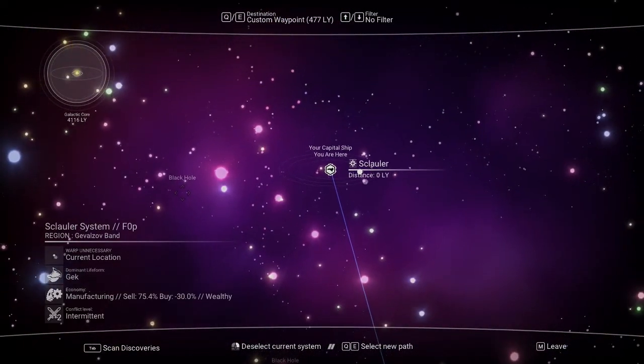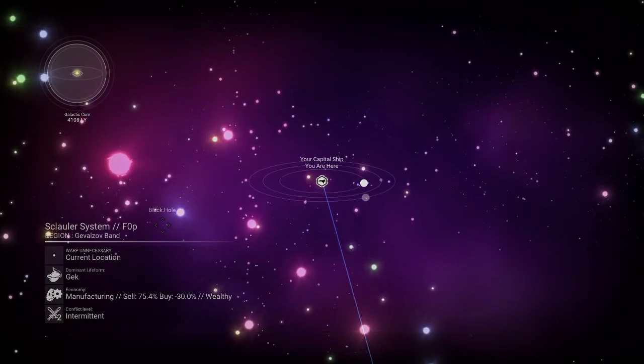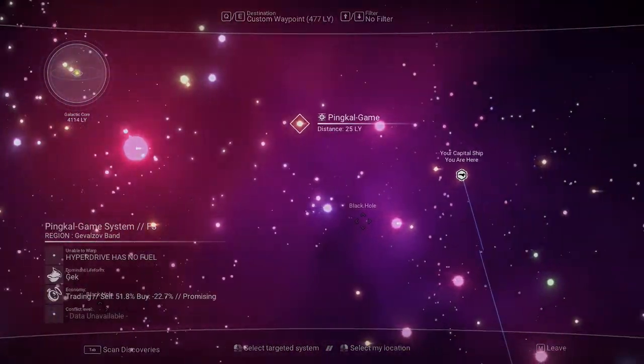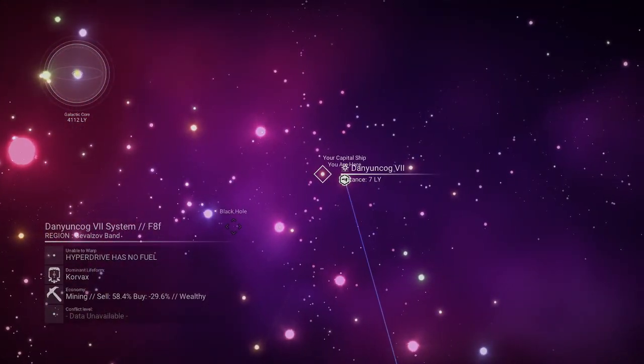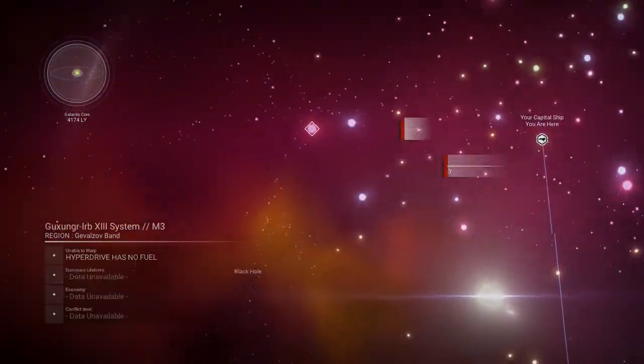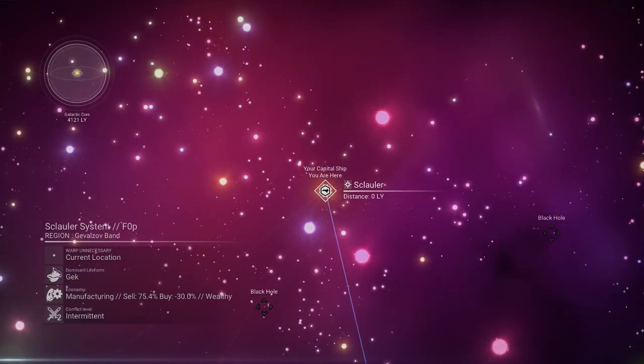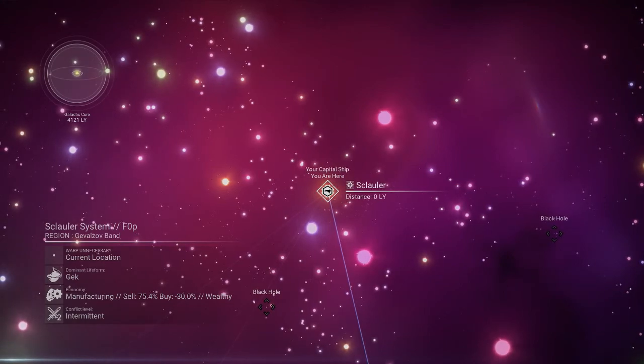I was going through tier 3 wealth planets — booming, affluent, wealthy — and I kept coming up short when looking for ships. Then someone in my Twitch chat said go to 'Wealthy' specifically. I didn't think there was a difference between the tiers, but I'm pretty sure Wealthy is the highest wealth you can get on a planet. I found this system — I call it 'S-class Hauler' — it's a Geck system, Manufacturing, and Wealthy.